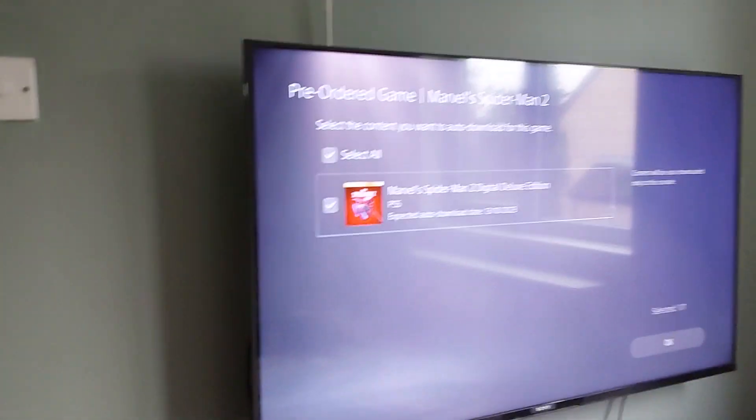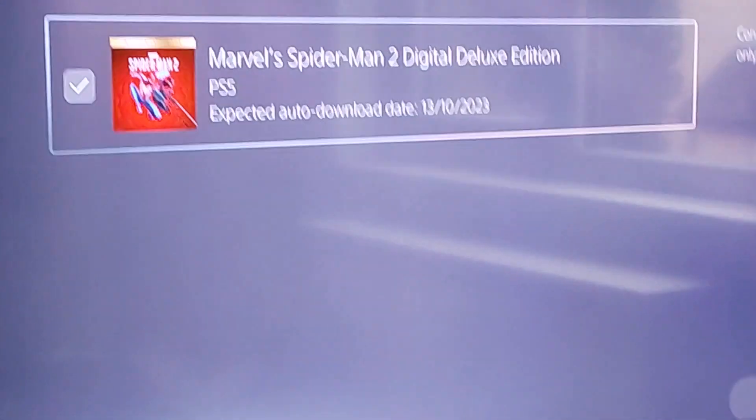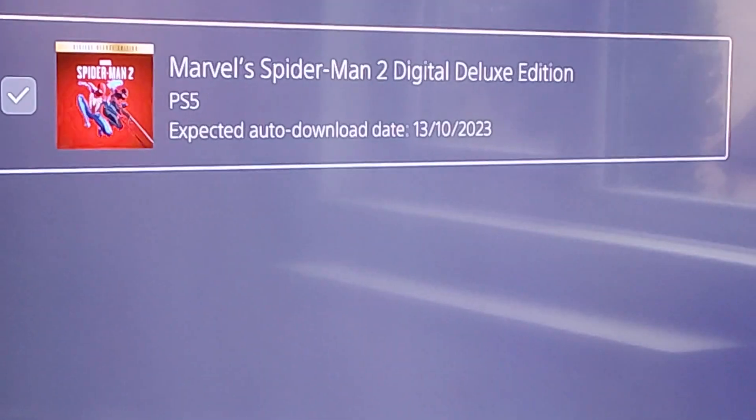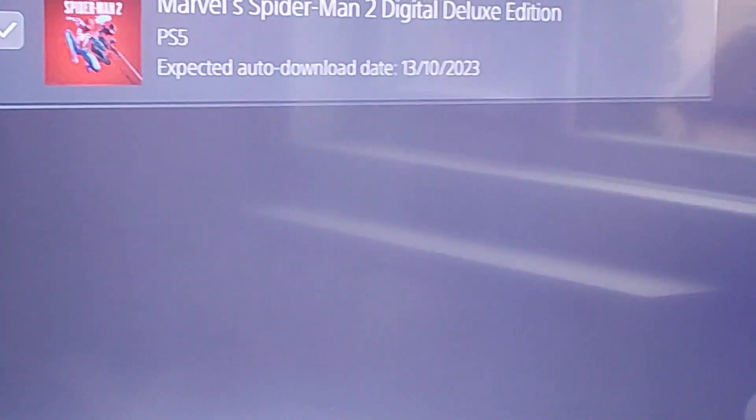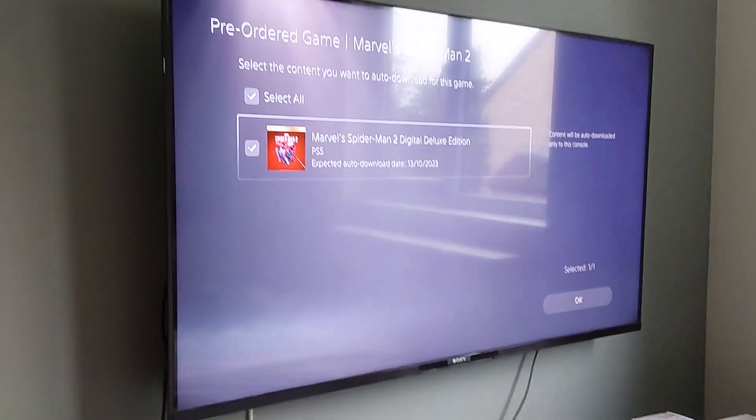This menu has also changed. Pre-ordered game Marvel's Spider-Man 2 - you can auto-download, 13th of October. I think they're just gonna keep it that way because you could auto-download it now, because it is ready.